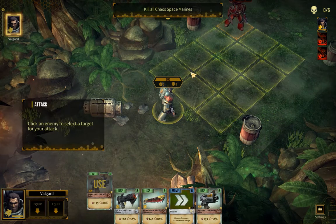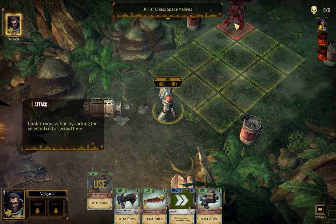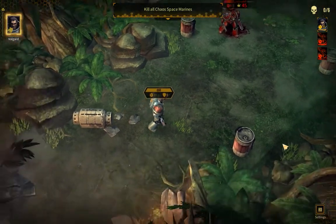It's a loading animation — there we go. Click an enemy to select. I didn't get to read it. Confirm your action by clicking the selected cell a second time — I didn't actually click the first time. Which is fine; I don't actually want to click twice.